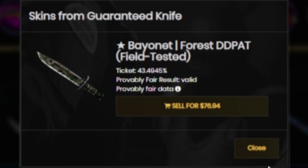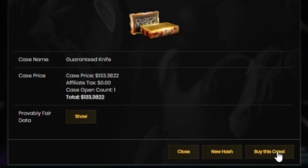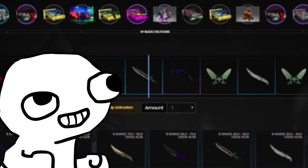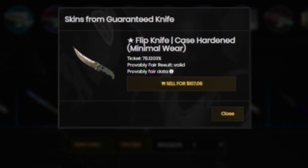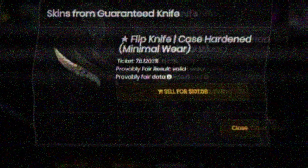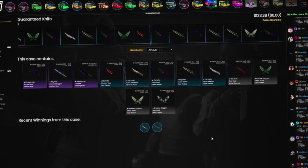A $76 Bayonet Forest DDPAT Field-Tested — not a big fan of this knife. Let's try one more time, $133, come on. No — Flip Knife Case Hardened Minimal Wear. That one's not as bad at $107, but we still lost about $30. So far pretty bad, we're down about $80.